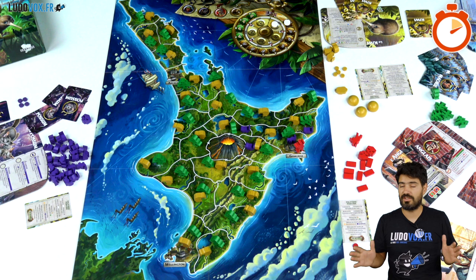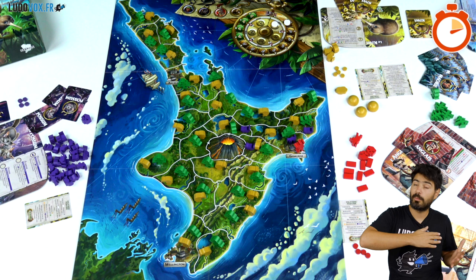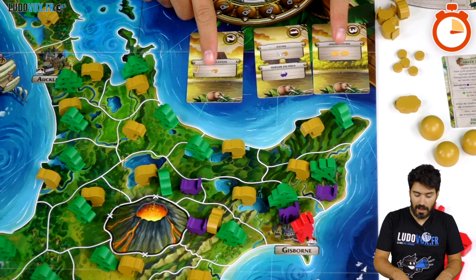Every player will have their color and their pawns, but also their board and their cards. We are going to have some card play and we are going to play five periods of four turns each. During a turn, the players are going to select two cards from their hand and play one of them for the action and the other one for the initiative. You can see that we have the actions in the boxes and the initiative here in the compass.